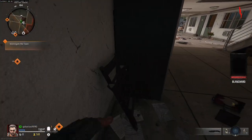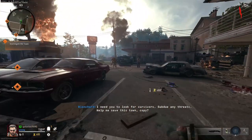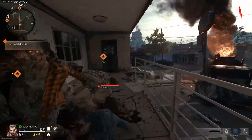First things first, at the start of every wave, come over here and melee this vending machine. This vending machine can drop some good stuff — it almost always drops essence and salvage, but sometimes it can drop perks and even a ray gun.